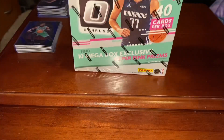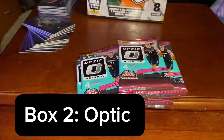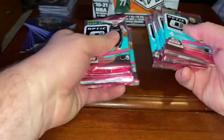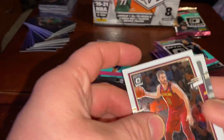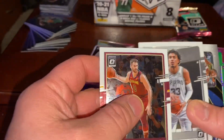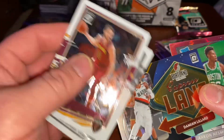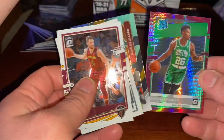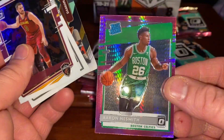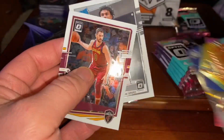Okay, it's now time for the Optic box. Let's rock it. In this one we're looking for Tyrese Halliburton auto — yes. LaMelo auto — yes. Damian Lillard Express Lane — yes. And Aaron Nesmith. If we pulled that, that would have been great. We get a few of those.